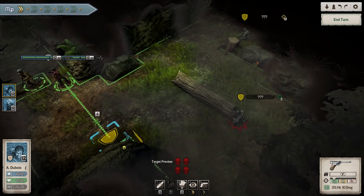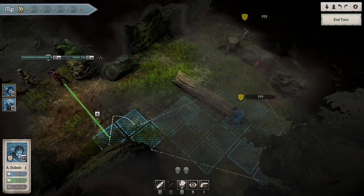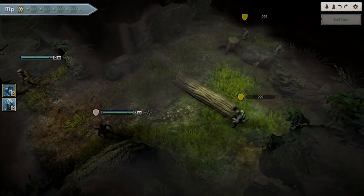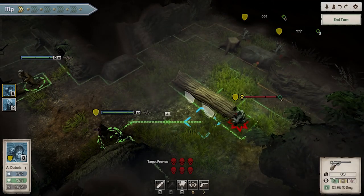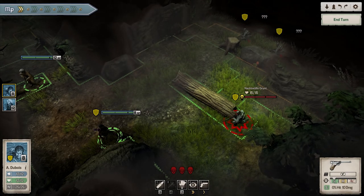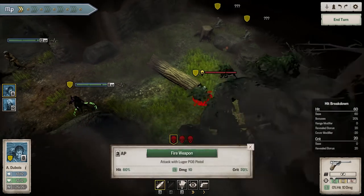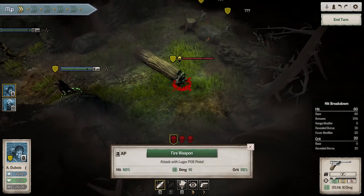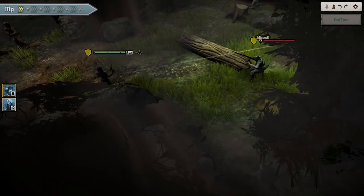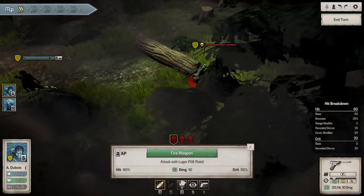When you move your characters, you select their facing, as you can see here. That's really important because where they're facing removes the shroud and makes enemy units within that cone of awareness much more vulnerable. So as you can see I've moved her up, highlighted that unit, and now I'm going to use my Luger. I've got a much higher hit rate against that closer unit, in part because it's closer but also because it's no longer within the shroud.